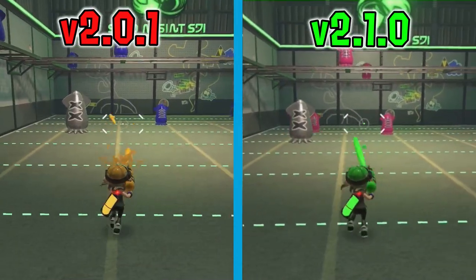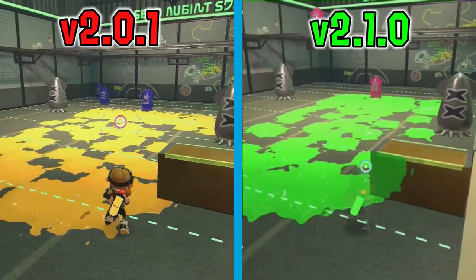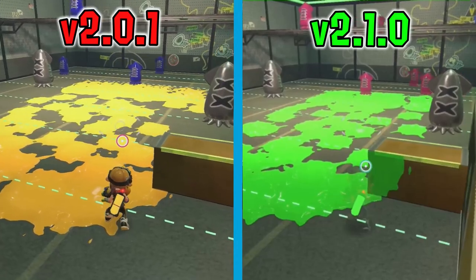Spidershot Nova got an increase of 19% in turf coverage. Considering how this weapon is a support weapon, it makes sense to give it more turfing ability to control zone.